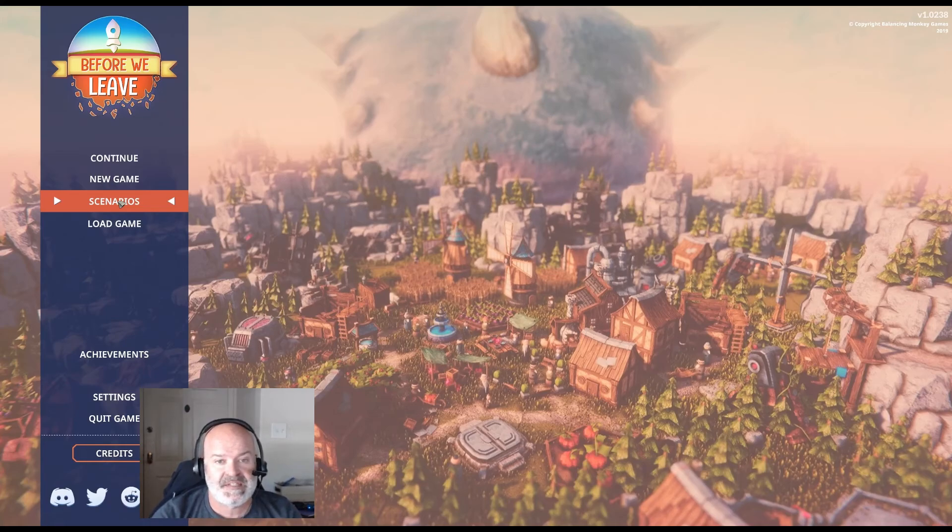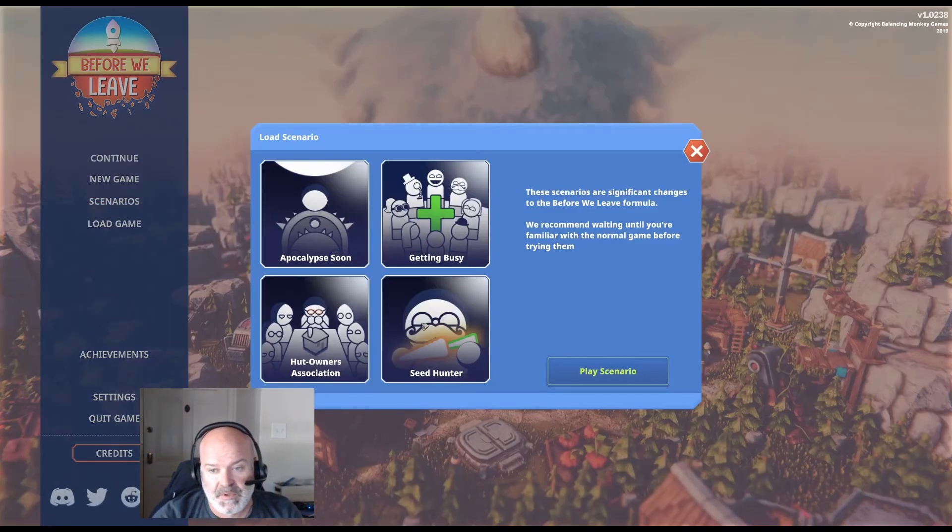They've added scenarios, and one called Seed Hunter looks really cool, so we're going to try that. The regular game is just building a city and trying to gather technologies — working the tech tree to unlock new buildings, getting production lines set up, stuff like that.